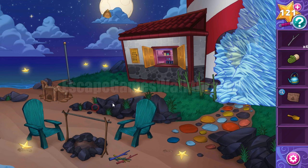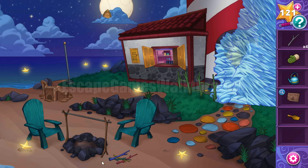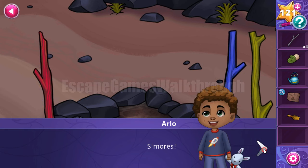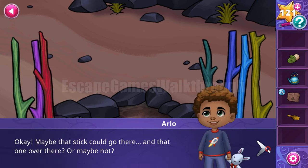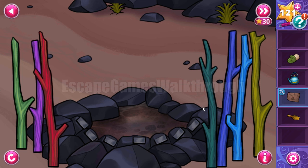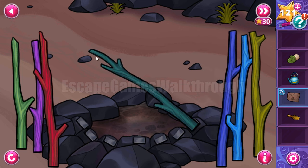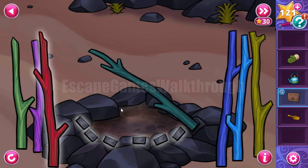So where is the last stick? We have enough of them now. We need to place them on this board — we can see the blueprint of a fire. We need to look at the shapes of these branches and build them the same way. For example, this one matches this branch.